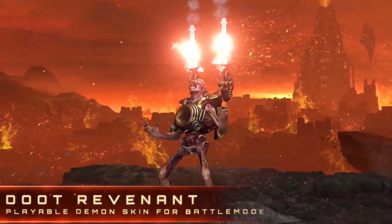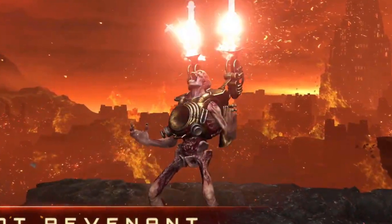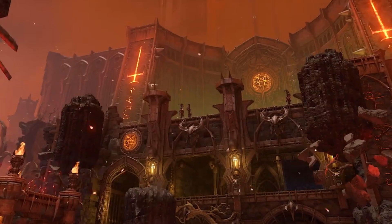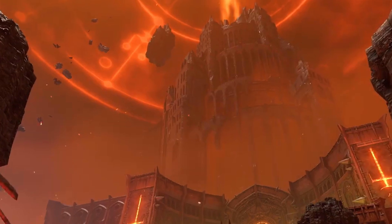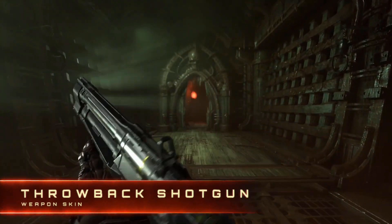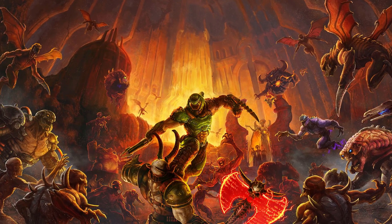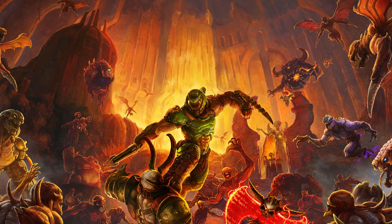Moving on, after the Doom 64 gameplay we can see the Doot Revenant in hell — most likely in battle mode since the skin is only for that mode. You can see what looks like a city in the background along with what might be the Tower of Babel. Battle mode seems to reflect a lot of what's in the campaign, so it wouldn't be far-fetched to assume this area will appear there too. I'm really interested to see what different parts of hell will be explored this time around — will we travel to the nine circles or other realms?